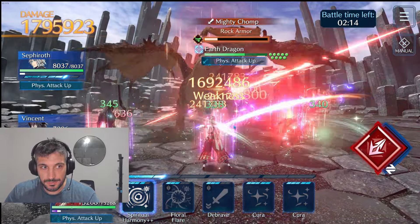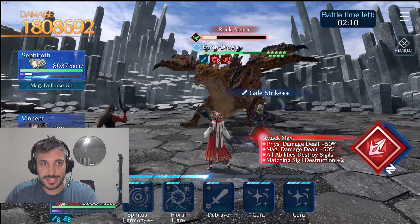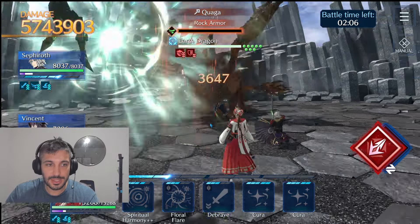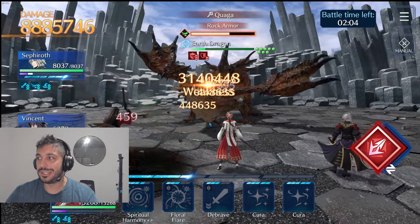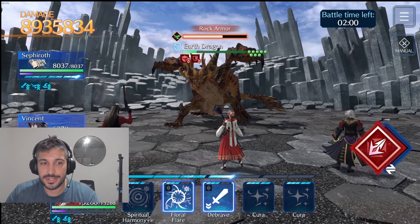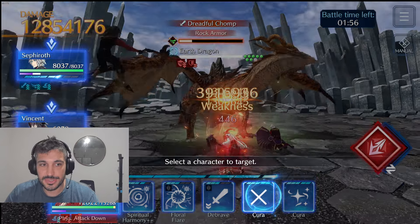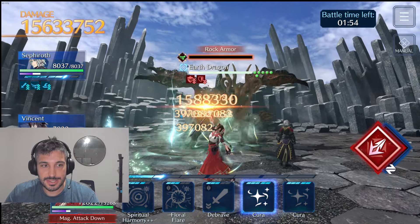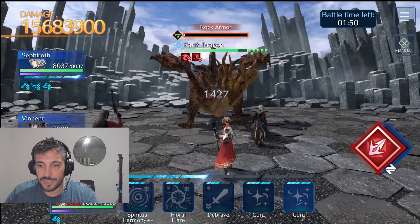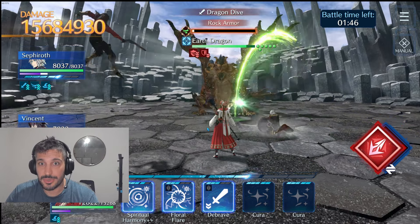So then I do Spirit of Harmony after Flare. I see that Sephiroth has buffed himself. I do one Debrave and then I focus on healing my party. In my strategy, Vincent is to keep his life as high as possible. That's why I bring this single target healing. I could also do multiple AOE healing with Spirit of Harmony with Kamura 1.